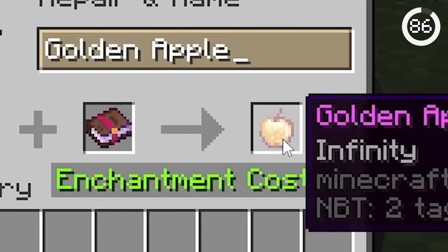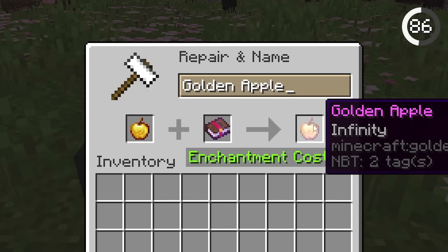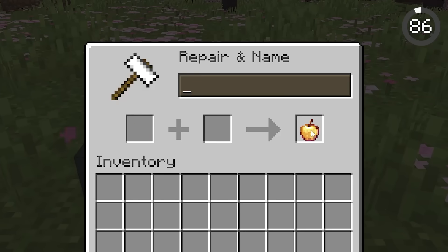What happens if you enchant a normal golden apple? Enchanting a regular golden apple boosts its rarity to epic, turning its name the same color as god apples. It's still functioning like normal, but how cool is that?